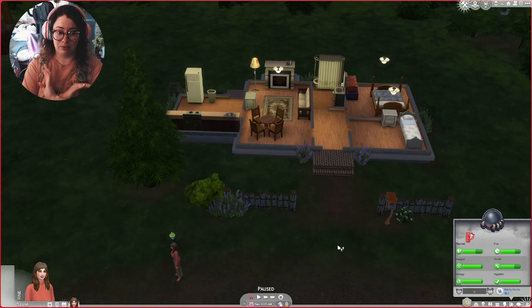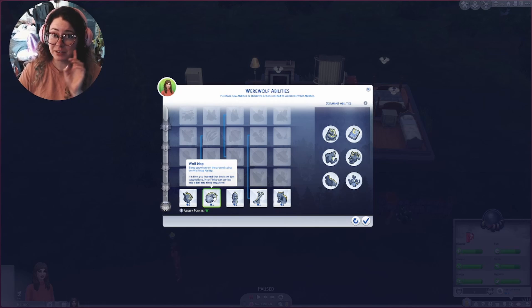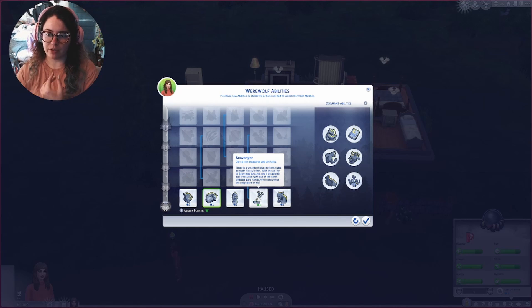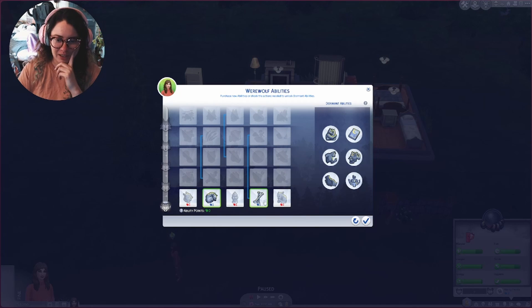From what I've seen in other simmers' playthroughs, she won't even want to be inside long enough to cook a meal — they just start getting angry. I have ability points, so I'm gonna do Wolf Nap because she doesn't want to be inside, so she could sleep outside. And I'll do Scavenger because scavenging gets werewolf points. I'm not super interested in being able to intimidate other sims — I don't want to be a mean werewolf.